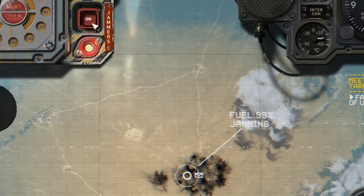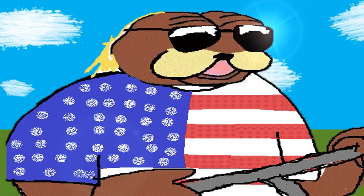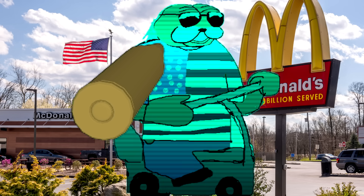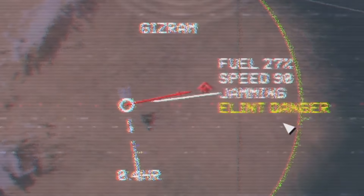Then there is the radar jammer. You can click it for stress relief, because it doesn't do anything. Imagine getting shot dead in a street — an experience that many Americans can relate to. But as the bullet approaches, you can briefly become invisible. This amazing ability allows you to sneak away from the approaching bullet. However, the only problem is that bullets are typically much faster.